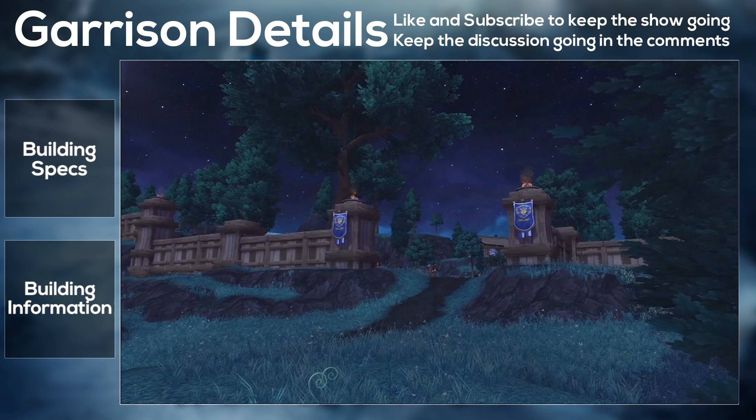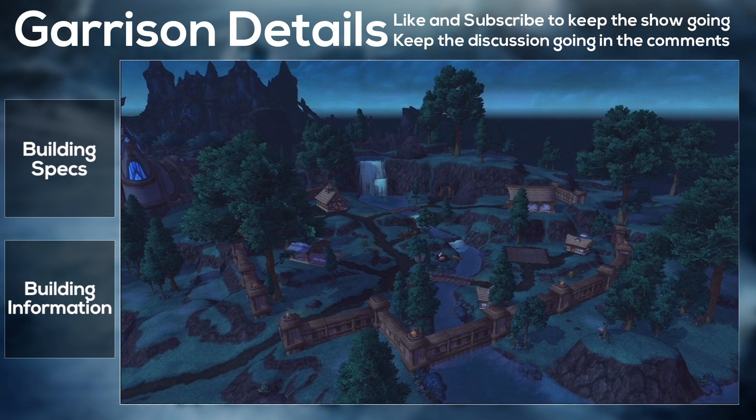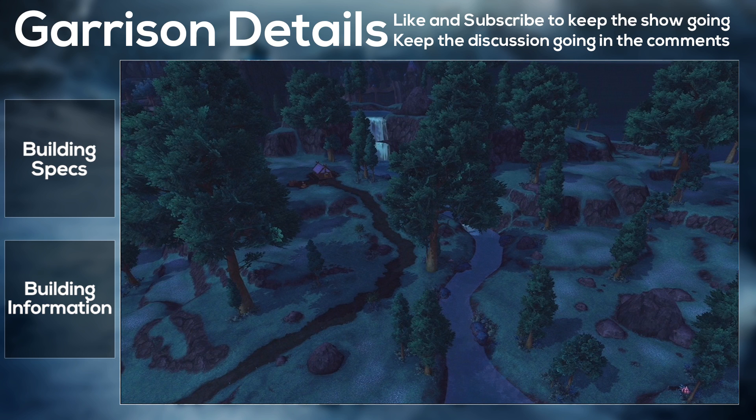Then we have the Salvage Yard. This turns other people's trash into your treasure — it transmutes salvage into material and enables new salvage missions. When upgraded, it allows you to transmute materials to gold. The full upgrade unlocks specializations. Maybe this is just a way of making raw gold, which could be a service a lot of players would be interested in.